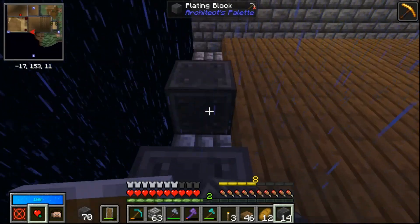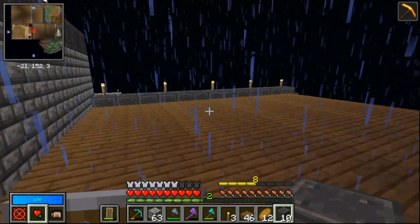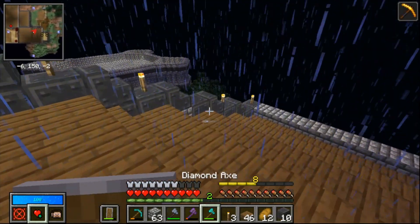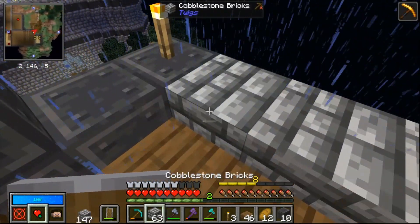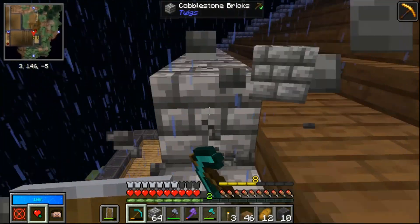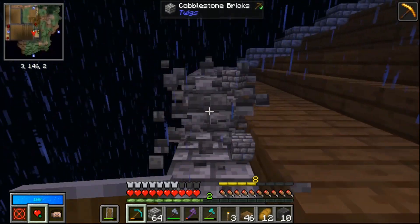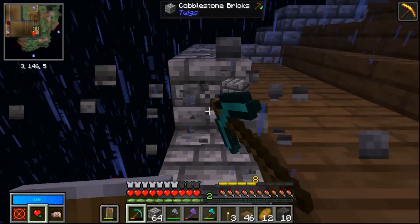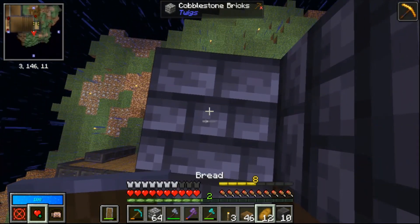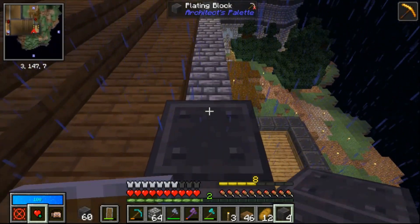This one is supposed to be the nice looking factory block-ish material — plating block, that's what it is. Makes such a nice sound when you place it. Very nice. Let's go ahead and replace this part. Oh yeah, I forgot I did that part — I think I made that look a little nicer in the break too. I placed some — it looks so nice, so nice.